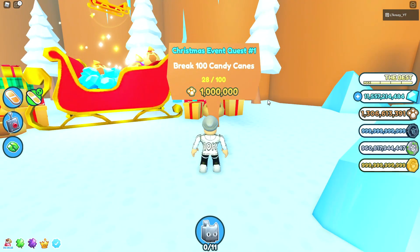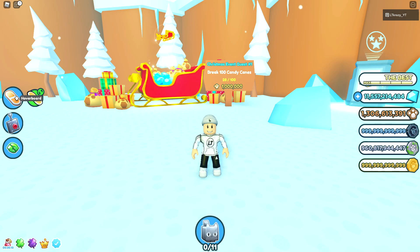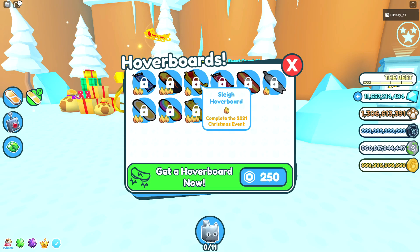The first quest I have is to break 100 candy canes scattered all throughout the map. If you complete every single quest that this sign has to offer, go ahead and click the little hoverboard icon on the left side of the screen. Click the little green button next to it — that's the skins. You'll see that you can actually get the sleigh hoverboard. All you have to do is complete the 2021 Christmas event, so make sure you do this so you have access to it and can travel around the map super fast.